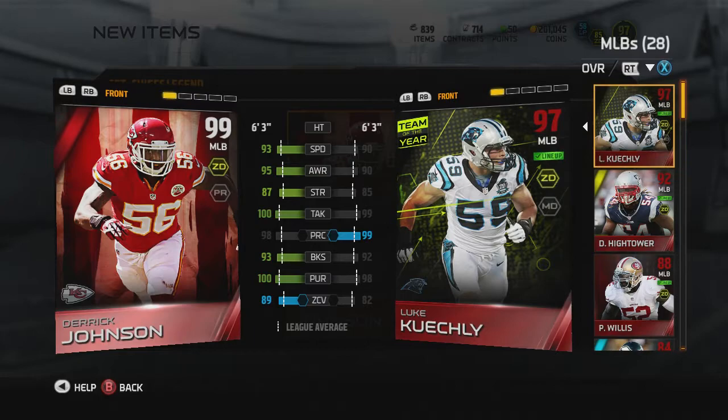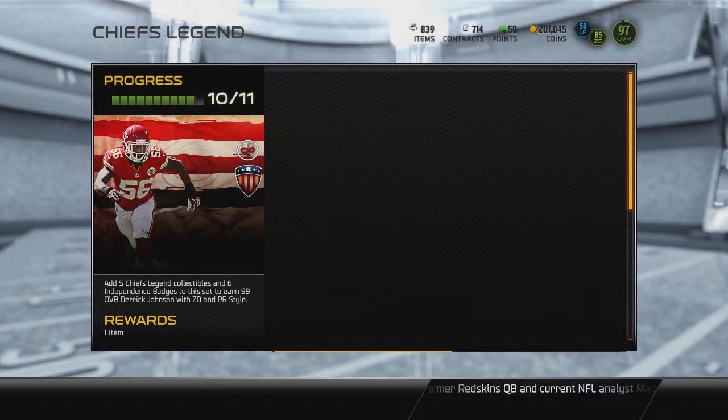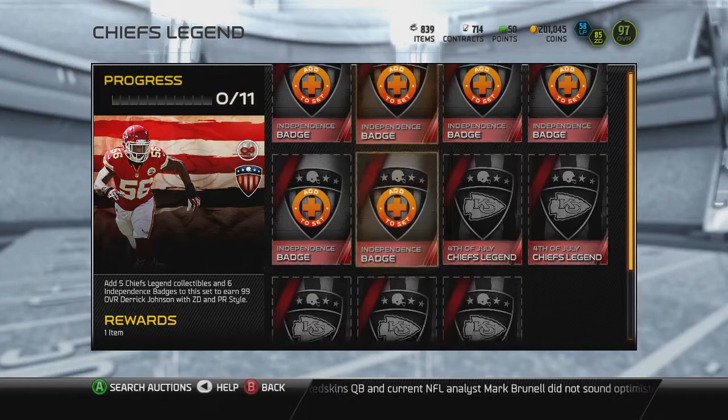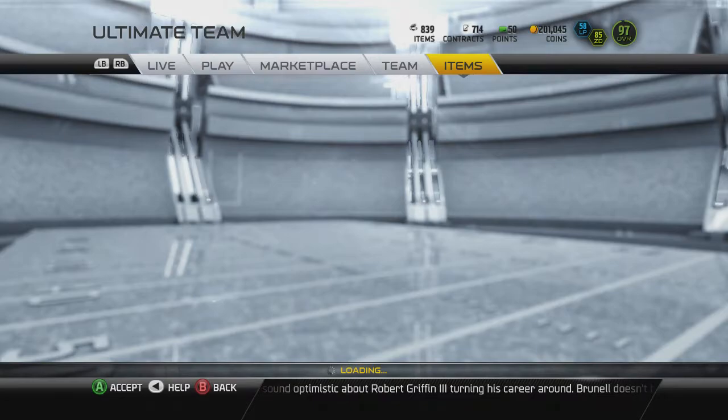Let's really quickly see how much he's going for on the auction block after we promote him to starter, because we're definitely gonna get some gameplay in with this beast. You can also repeat this set as well. I love how it only takes six Independence badges so we don't have to worry about using a ton. I'm probably gonna try to do every single one to get the Fourth of July master. Let's see how much this guy's going for on the auction block.